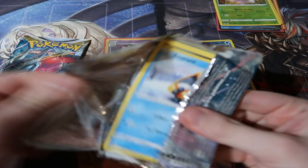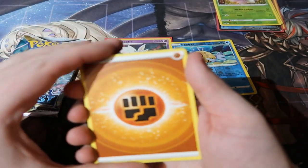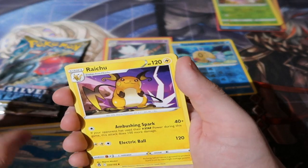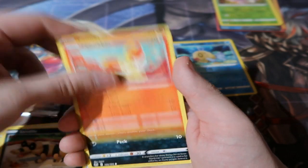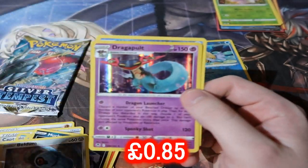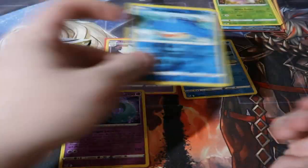Second pack from the Togetic blister — let's try and get another hit. We got Fighting Energy, Capturing Aroma, Wailord, Raiku, Luxio, Snorunt, Sandow, Fennekin, Murkrow, Beldum, and a Dragapult Holo. That's not too bad — it's a point, so that's two points now for Togetic.